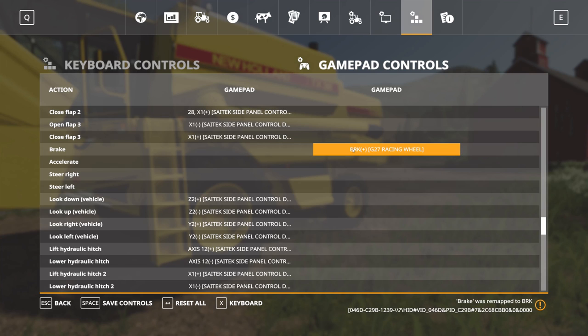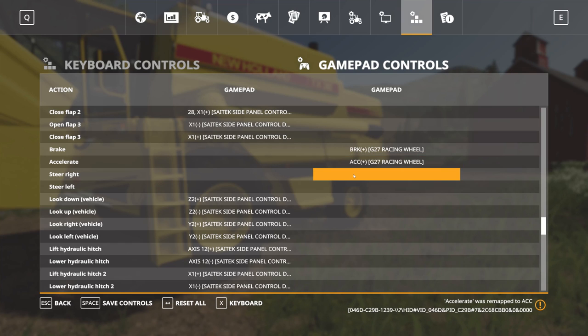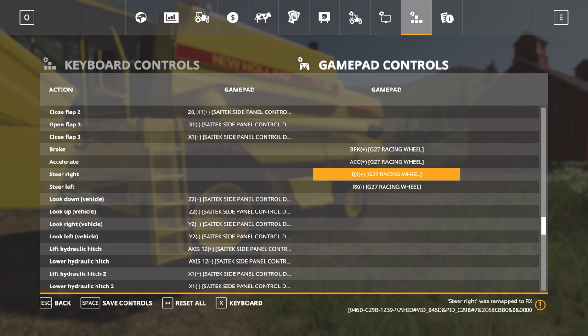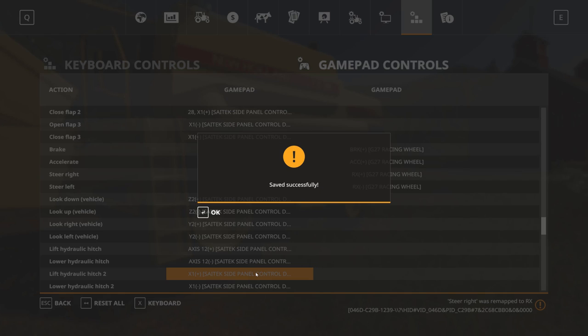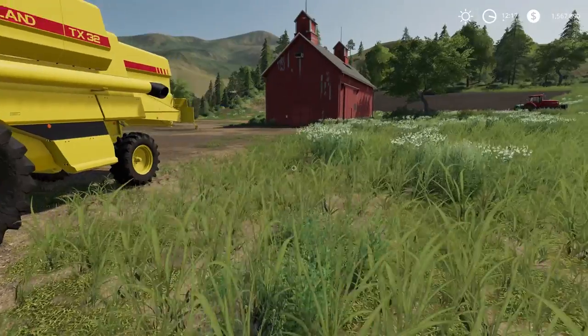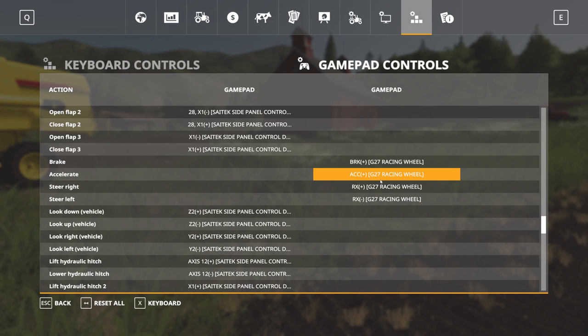Press brake to map the brake, press accelerate to map the accelerate, and for steering right just go right on the wheel. Okay, that took a little bit of work but now it should be fine. Let's check — save controls — saved successfully. Let's go back in, but you do have to restart the game.